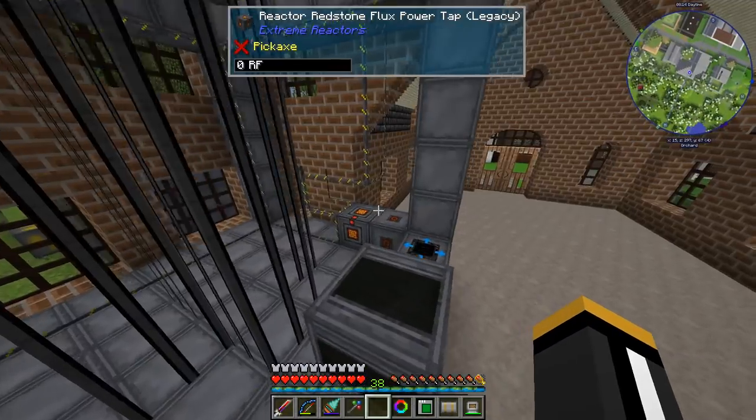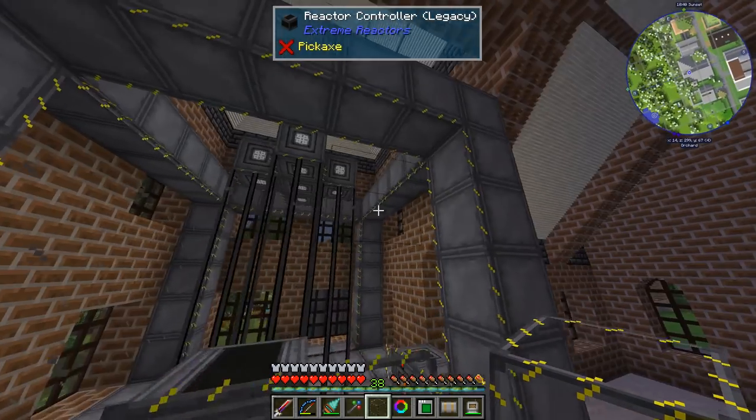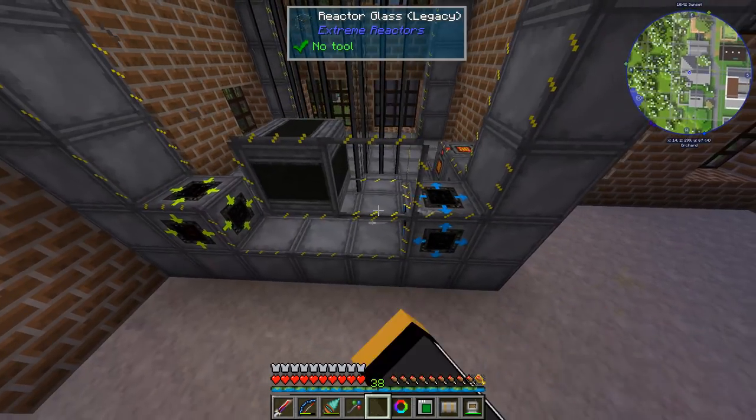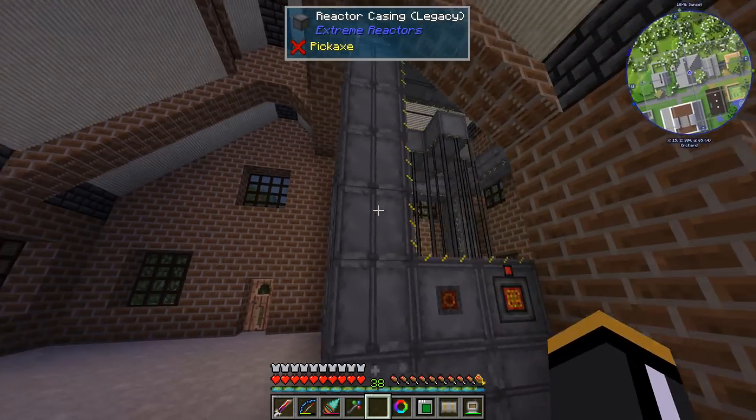Those are all of our fuel rods. Now I just need to fill in the rest with glass and we'll have a multi-block structure. When I place this last block — if I did everything right — yay, we get a multi-block structure! There it is. There is our big Extreme Reactor.